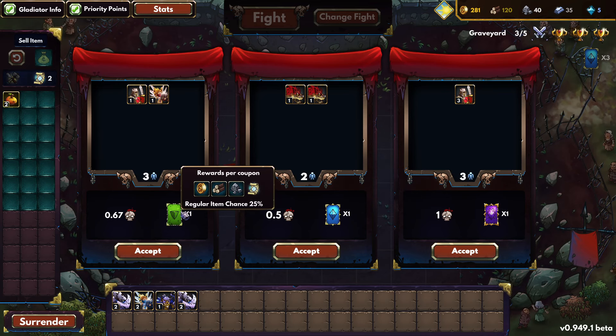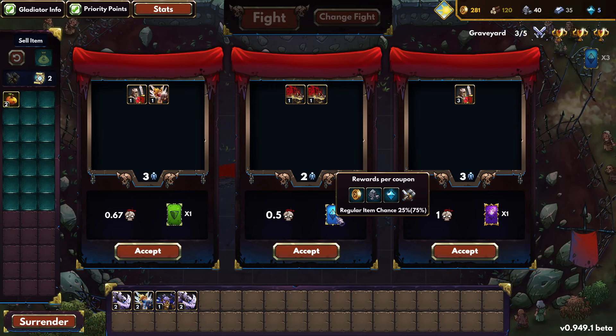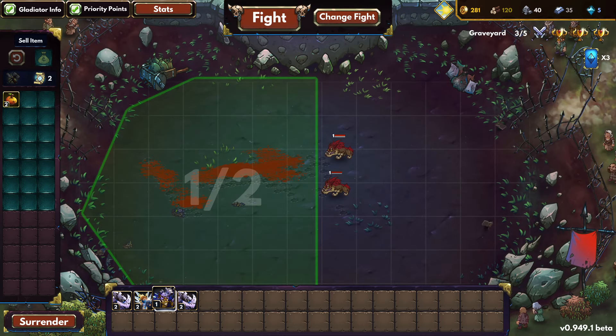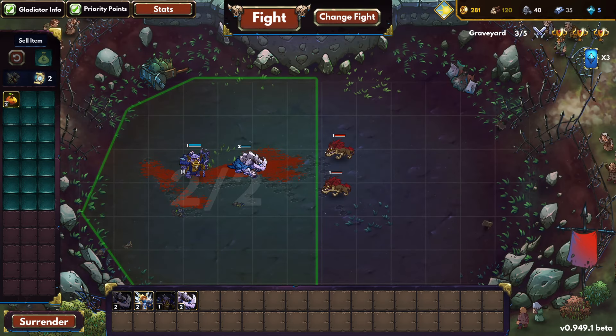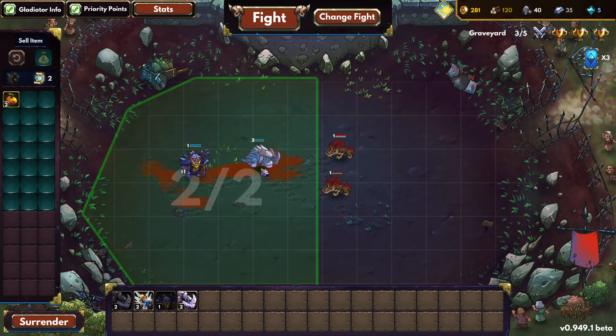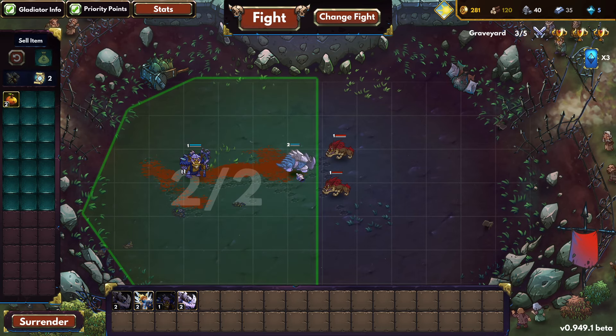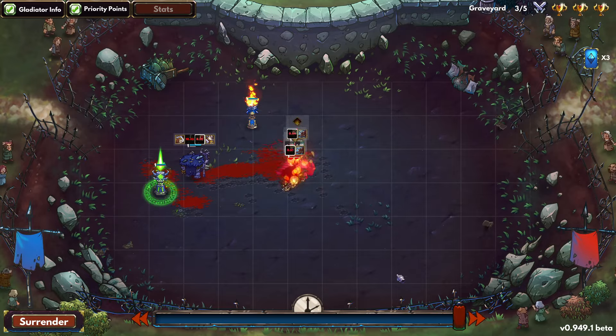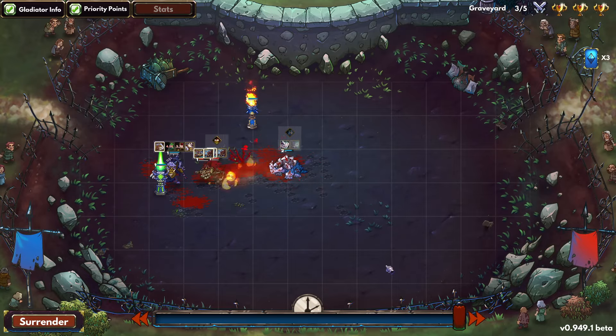You apply items and consumables to your gladiators, level them up, and focus on certain aspects of them. For a Rhino you'd go with strength, since they're the tank of the team, whereas for a Shaman you'd focus more on agility and intelligence because they sit back and are more magic-based.